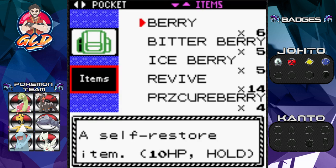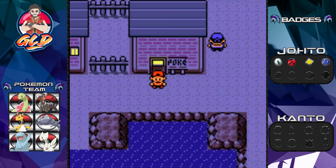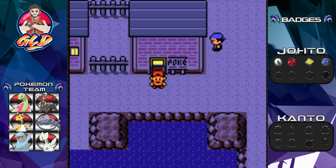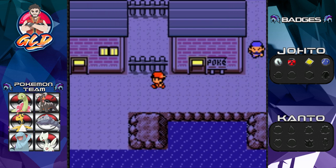Wow, it took six or seven berries — holy crud. So yeah, fed a Miltank some berries and now here we are in Olivine City. The only problem is there's no gym leader, and apparently she's at the lighthouse. Thanks to Silver unknowingly helping us.